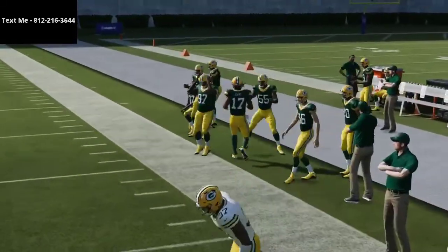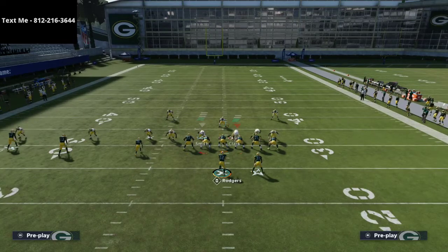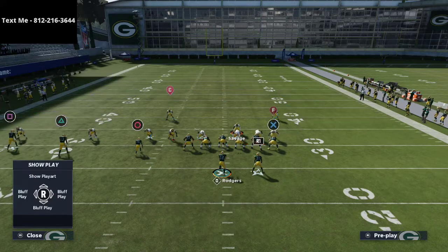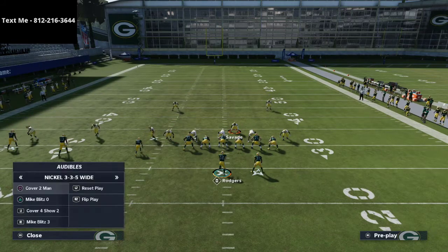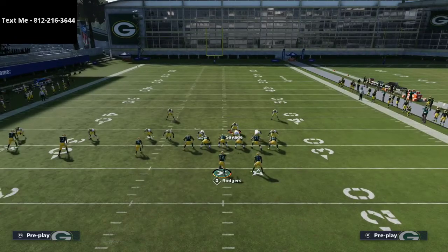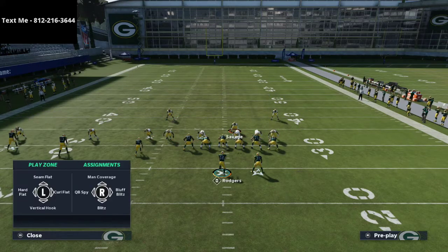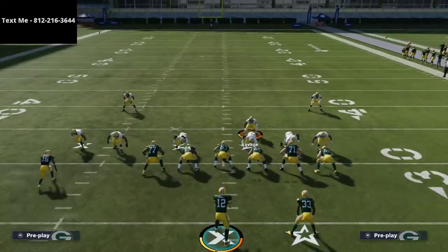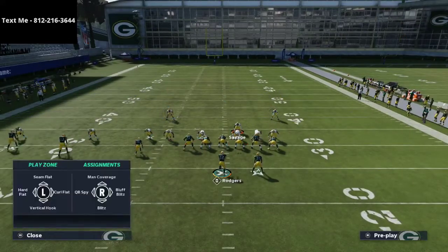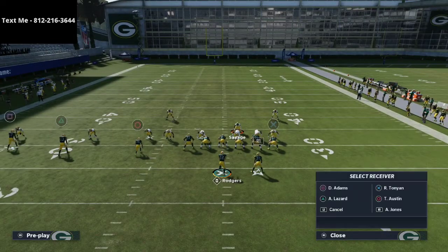If you take this linebacker on the right side — shade inside, shade over top, make your adjustments — take this outside defensive end and throw him in a vertical hook, then watch: curl flat is guarded a lot better. Curl flat is the hardest one in my opinion. As the user you have to get back on that crossing route — that crossing route can beat this coverage, that's where the issue comes from.